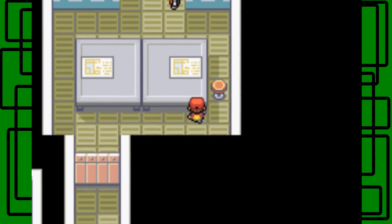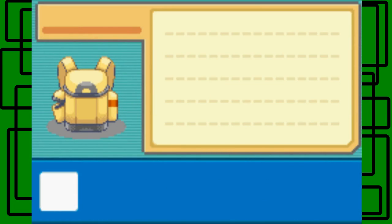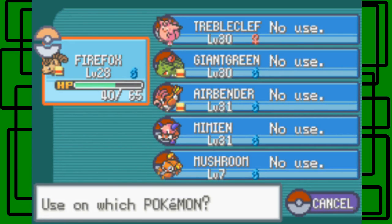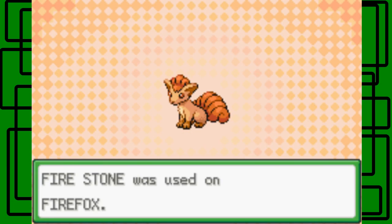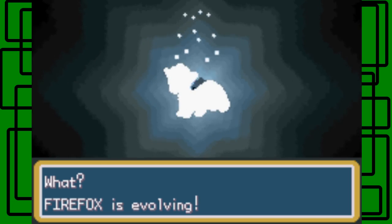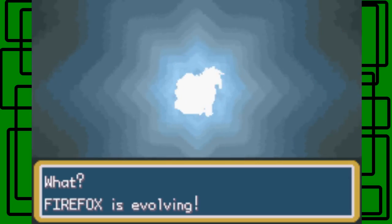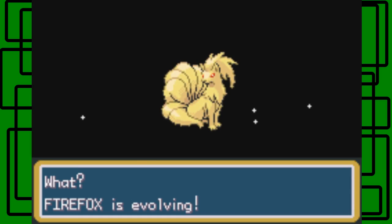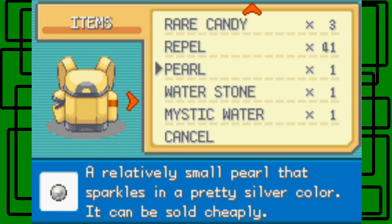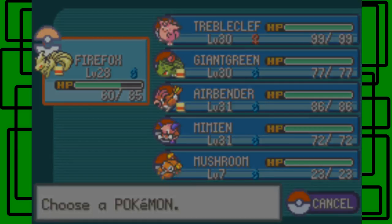Is there an item down here? I don't think there is — just the gate thing that's locked. Let's go down the steps again. One more level down. I think I want to evolve my Vulpix into Ninetales. So let's use the Fire Stone and give it to Firefox. The Fire Stone was used on Firefox. What?! Firefox is evolving? Yep! There we go — we got a Ninetales now. Yay! Congratulations, your Firefox evolved into Ninetales.